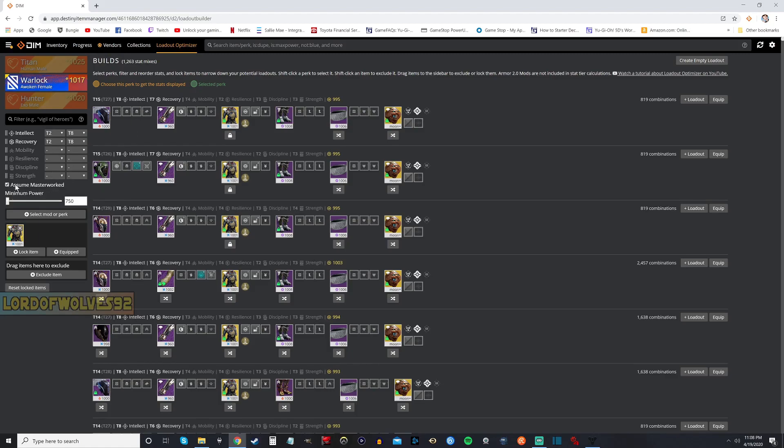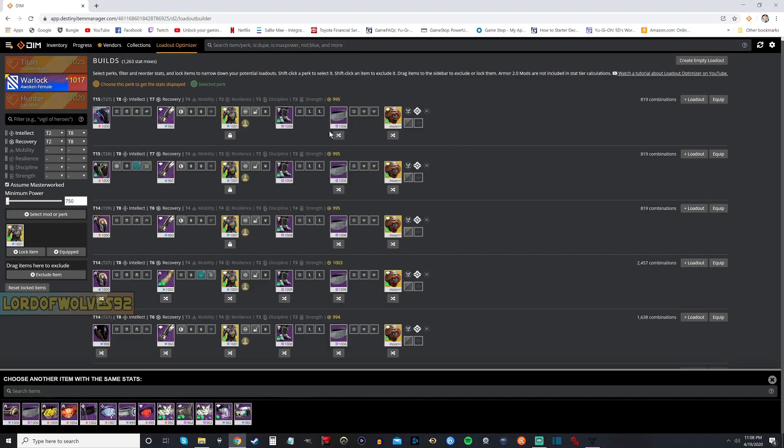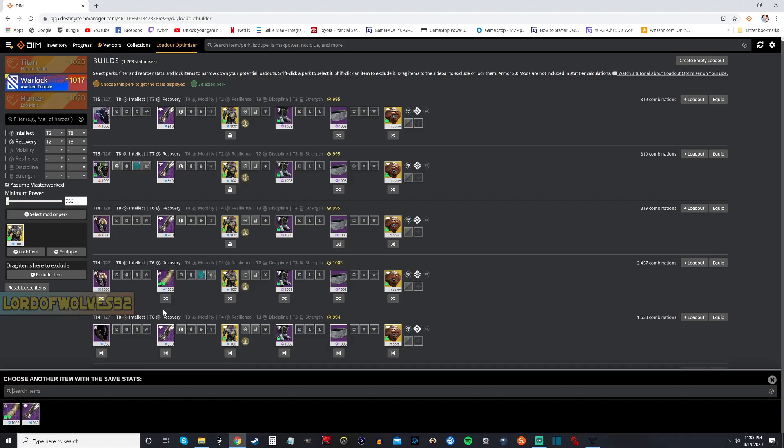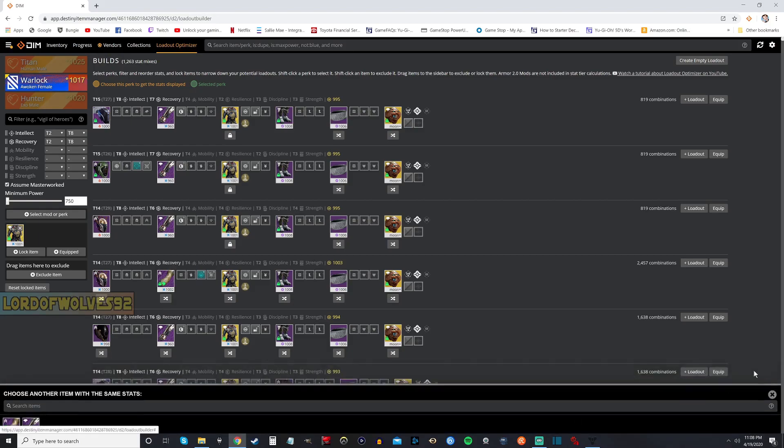This is going to show us all of the armor here, and you can see some of the armor has a 'swap out' button — 'choose another item.' This is primarily going to be on your ghosts and maybe your class items, but sometimes it'll appear on other items as well. For instance, if we go down to a lower tier — a tier 8, a tier 6 — it gives us options to swap around.